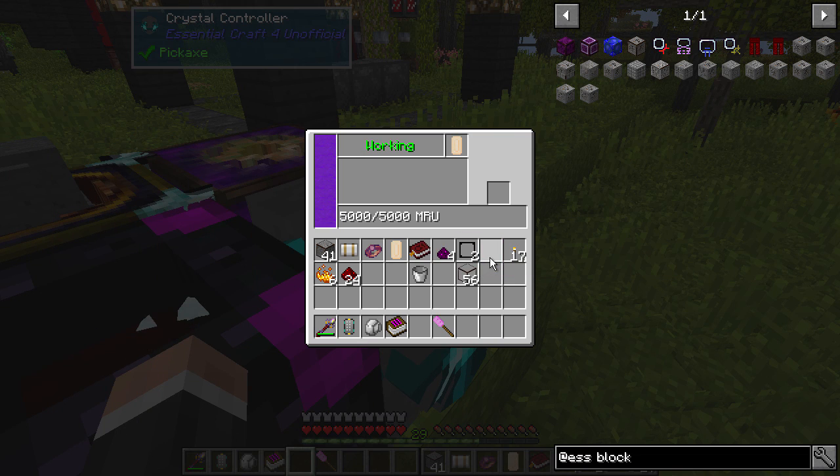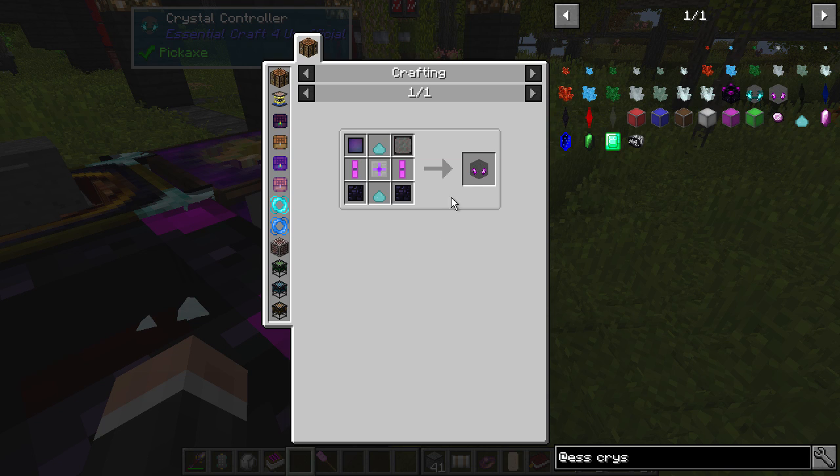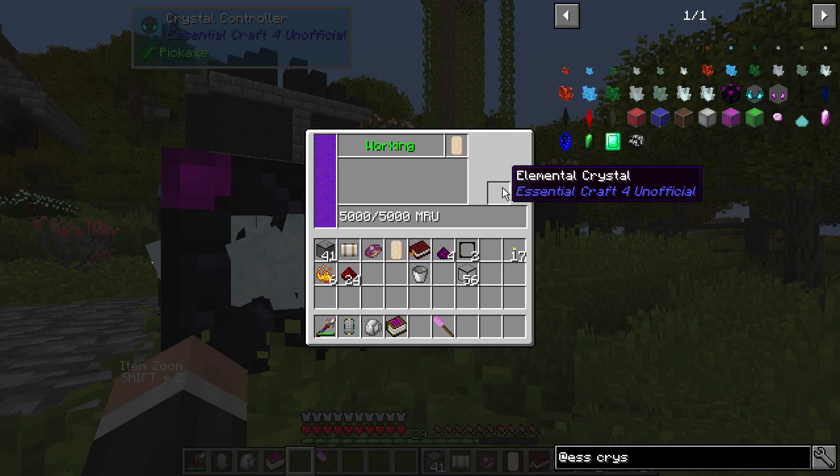Let's put that in there and I'm hoping this is now doing something. Yes, it is doing something! I'm hoping that turns into something — this is all very new to me. The next thing is another block — a crystal extractor — so I'm guessing we'll need that as well in order to finish things off. I'm working on the same bound gem, just moving it around to whatever item I need. I'm working on an invisible thing right now, but it's clearly doing something because it's using MRU.